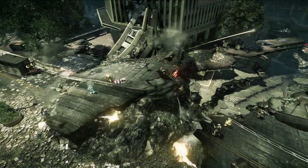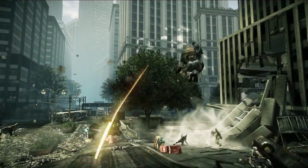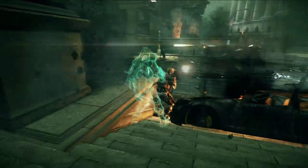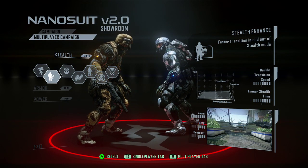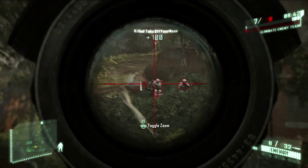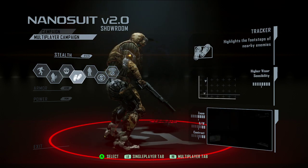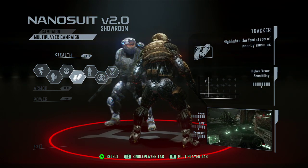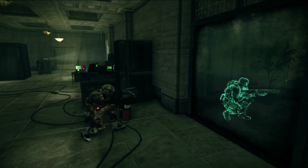As you progress, Crysis 2 Multiplayer will offer you a variety of upgrades and modules to enhance your playing style. If you've got a talent for the sneak kill, you can become the ultimate stealth weapon with upgrades like Visor Enhance, which lets you see the whole picture before your enemies do. Or how about Tracker, which lets you follow in your enemies' footsteps? Or even Cloak Tracker, for out-stealthing results every time.